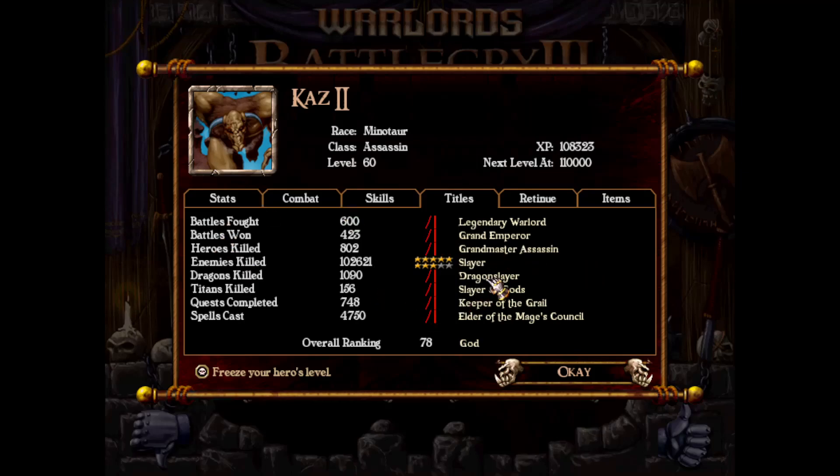Let's go through the rest of the ranks. For dragons killed, we are a Dragon Slayer - I don't even remember when we hit max rank but it's less than 500. For titans killed, I believe we hit that at 150 - we are Slayer of Gods, definitely the coolest sounding out of all of these individual titles. For quests completed, I think it was 700 that earned us the title Keeper of the Grail. For spells cast, I believe 4,000 made us an Elder of the Mages Council.